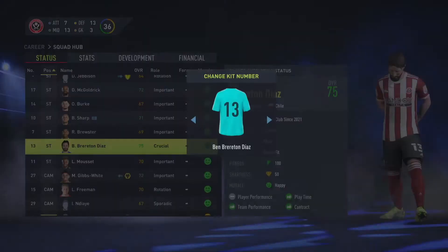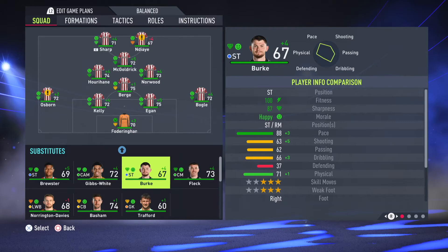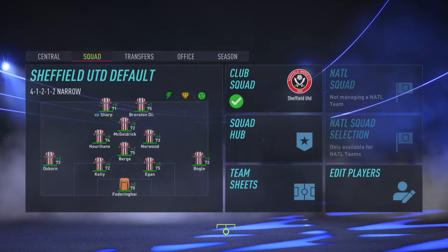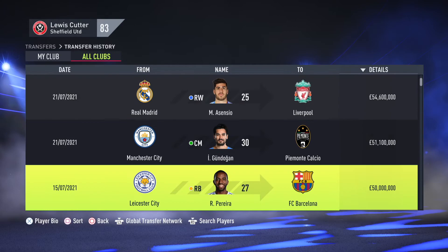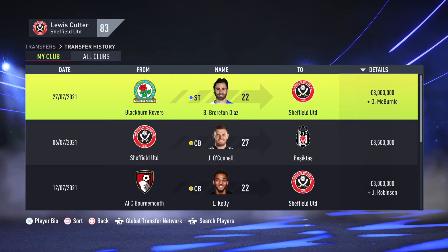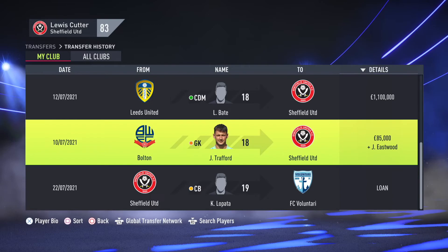He's not on massive wages, but that is really a big signing — probably the biggest signing of the season. We've offloaded McBurnie. Looking at the biggest transfers of the window broadly — we've got Asensio going to Liverpool and Jorginho going to PSG. But onto our club, I am really happy with those signings. We've got some really good young players, offloaded some of the older ones, and loaned out Lopata, which hopefully means he'll grow. I think we've made some really good decisions in this window.